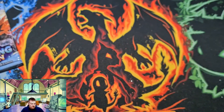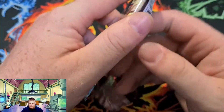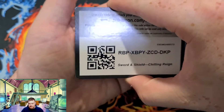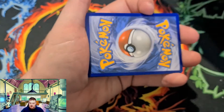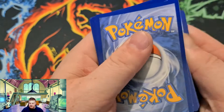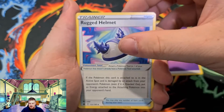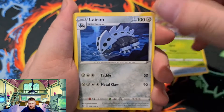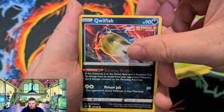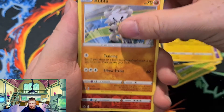One over there, into the Zapdos pack. Still, that Zapdos can't be pulled — in the last video. Here we go. Little Slowpoke, Wailmer, little Cubchoo.